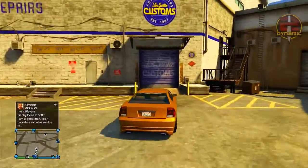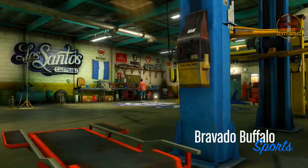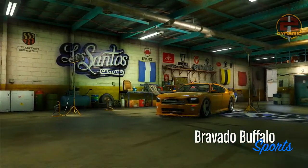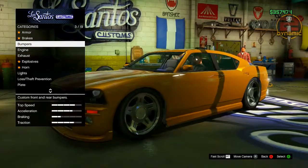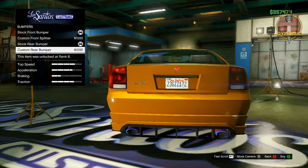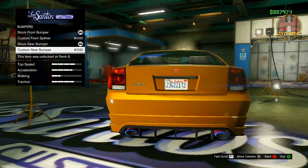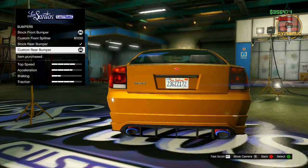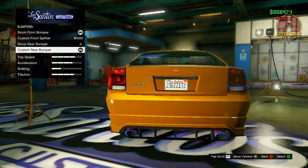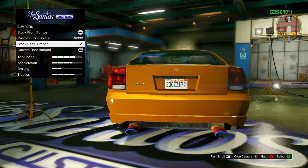Now I'm going to show you how to mod the Bravado Buffalo. Simply bring the vehicle into Los Santos Customs. The Bravado Buffalo has a few options you can change: you can completely remove the bumper to make the exhaust stick out, and you can also remove the skirts. To do this, go down to Bumpers — we're only going to use the rear bumpers section. Select one of the rear bumpers that you currently do not have equipped, then hold down the RT button and press up and down at the same time really fast until the bumper gets completely removed.